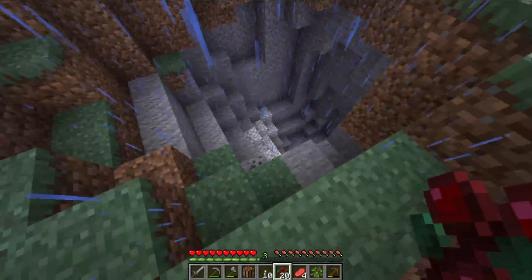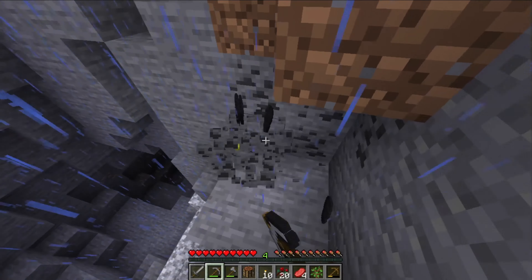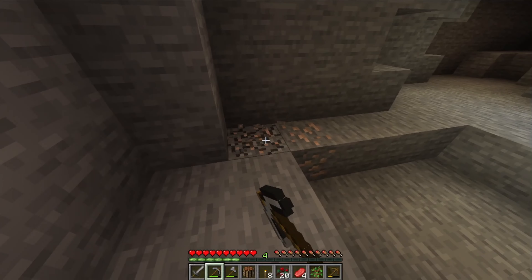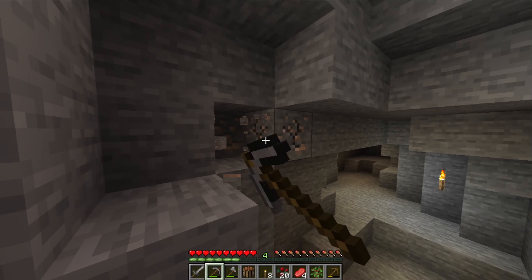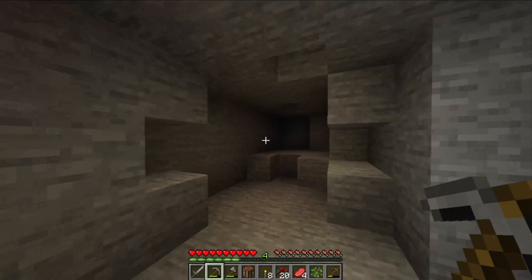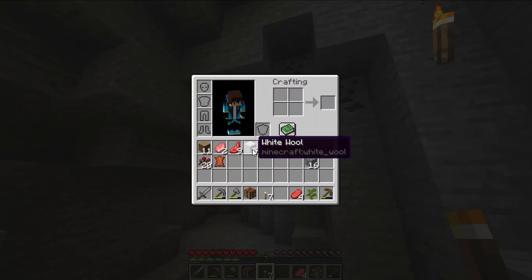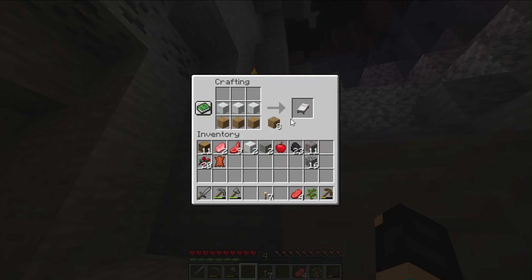Now this looks like a promising cave. I'm gonna mine this coal real quick — I see some iron off to my left. After this coal, this should be all the coal we need. Hop on down, light it up a bit. Make sure there are no creepers in the hallway — always gotta check down the cave before you start mining, because you never know what could pop out. Are you kidding me? I spent ten minutes trying to find a cave and this is what I get. Now it's night time — I'm gonna make a bed, sleep, and then try to find another cave.